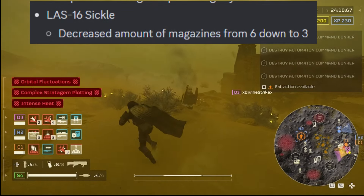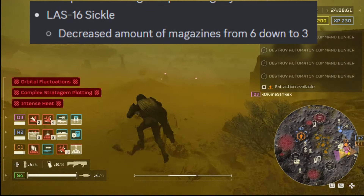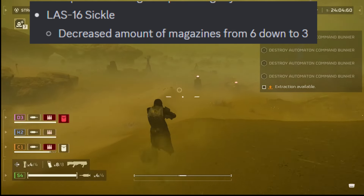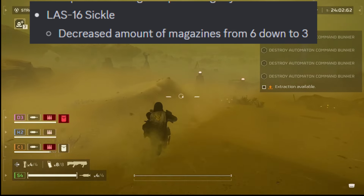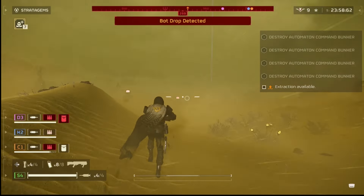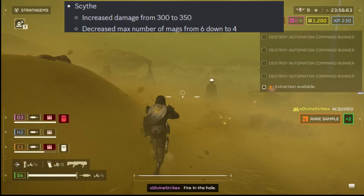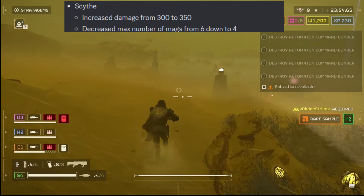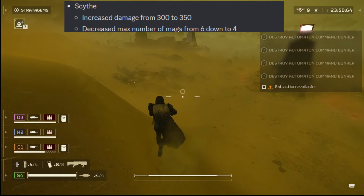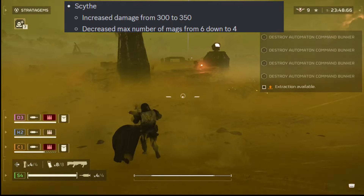The LAS-16 Sickle — this is the balance everyone was expecting. They decreased the amount of magazines from 6 down to 3, basically cutting it in half. So you've got to be super careful when playing on hot planets now, because you're going to be blowing through ammo. The Scythe — increased damage from 300 to 350, decreased maximum mags from 6 down to 4. A decrease in ammo and an increase in damage.